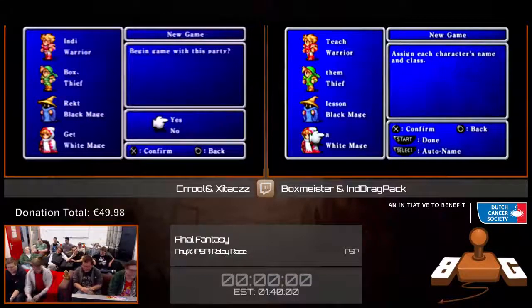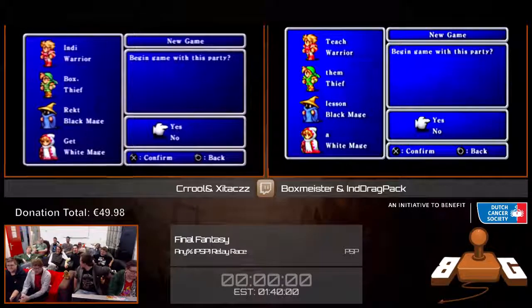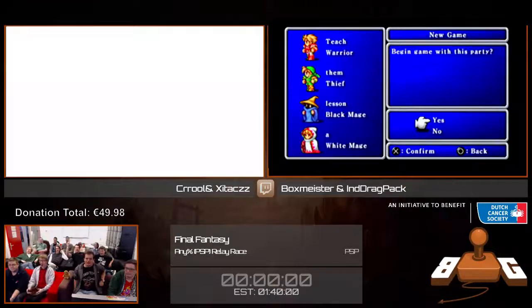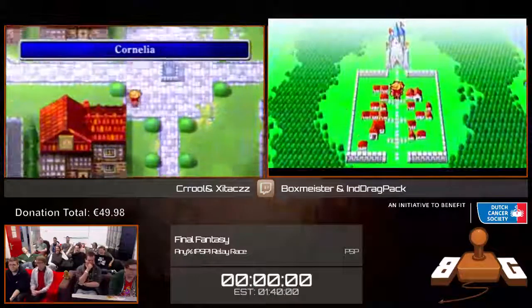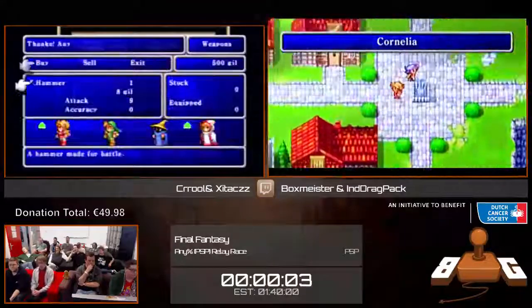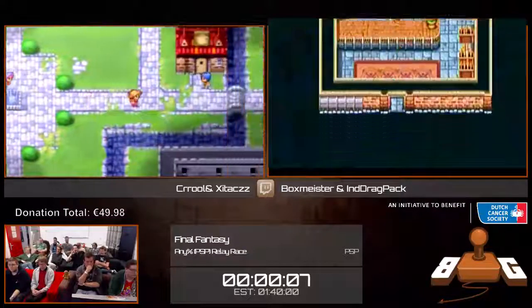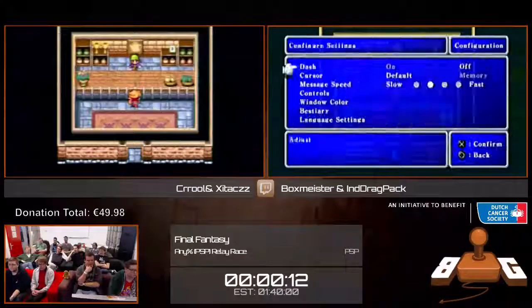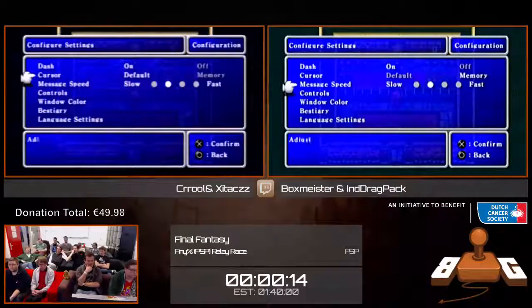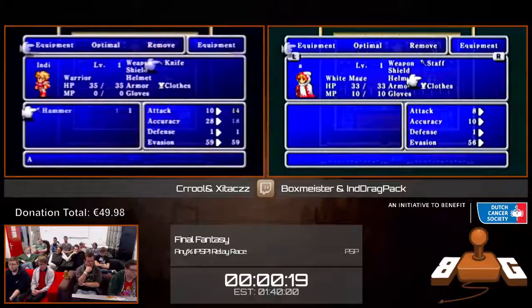Welcome everybody to Final Fantasy 1 for the PlayStation Portable. Right off the bat, you're going to be seeing these guys buy a hammer, and that seems like a bit of a weird choice, but they're going to be setting up an equipment glitch right at the start, which is going to give us quite some overpowered equipment from the very start of the game.